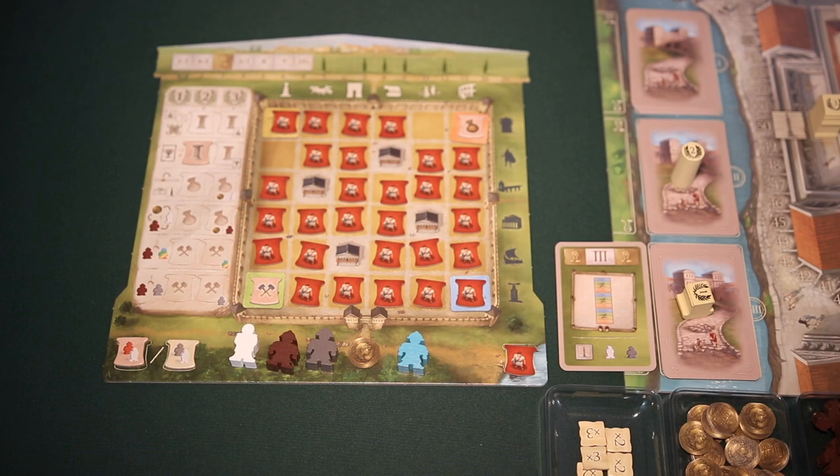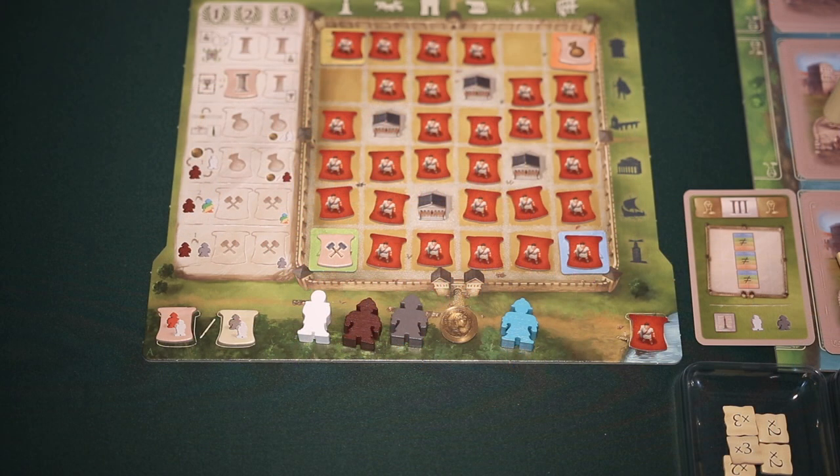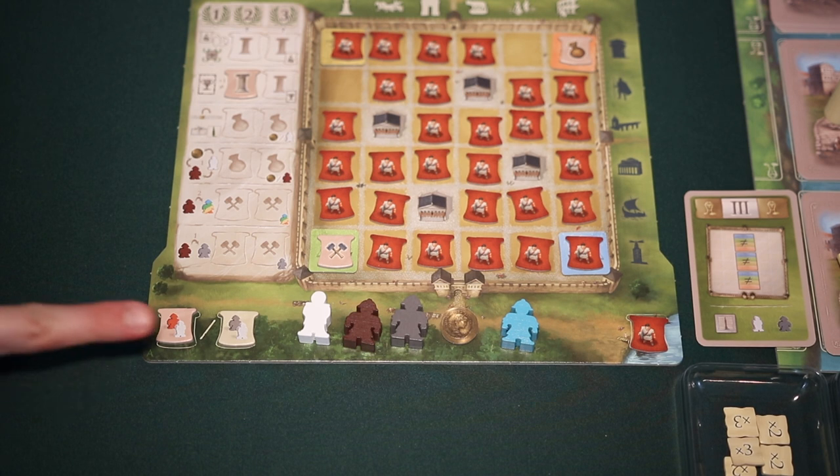Beginning with the start player and then in turn order, each player will complete a full turn. A player's turn consists of first using a colonia tile, and then carrying out a building action. When using colonia tiles, a player will place their tiles face up on the indicated spaces of their player board, and choose one to use. The other players will only place these tiles face up in these spaces on their turn. Each tile when used by a player will provide some type of resource, benefit, or helper that players can gain.